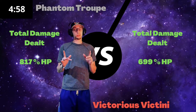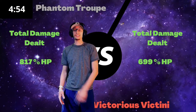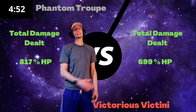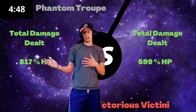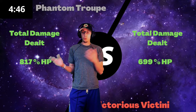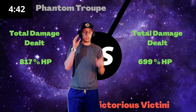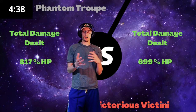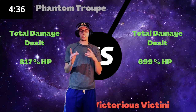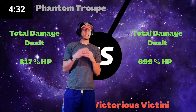The first statistic is damage dealt. We did 817% HP, they did 699%. So this is another example where we dealt more damage — and we dealt like a lot more damage — but we still lost. I think this is actually a pretty key part.